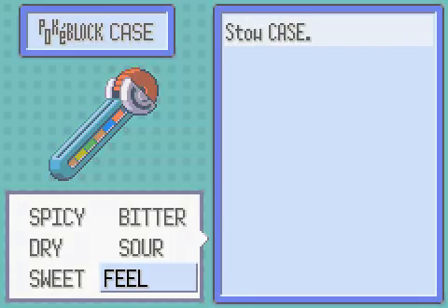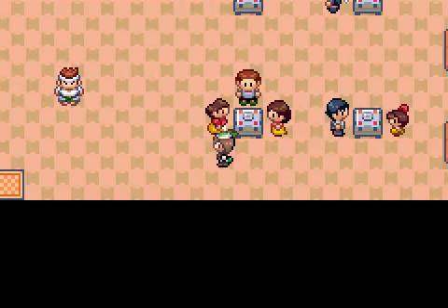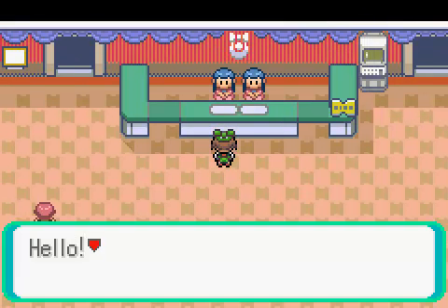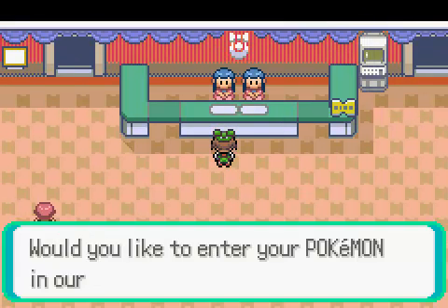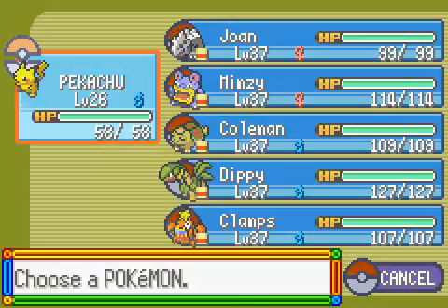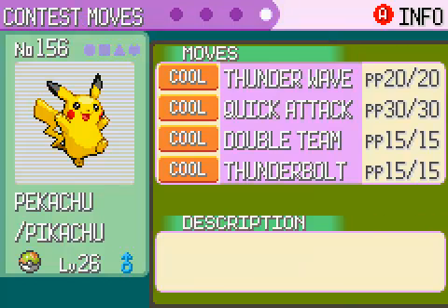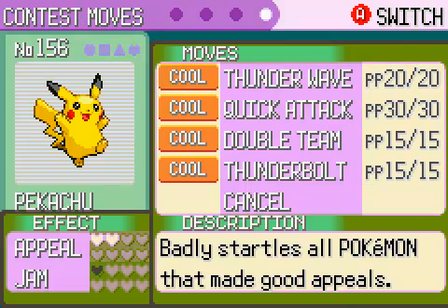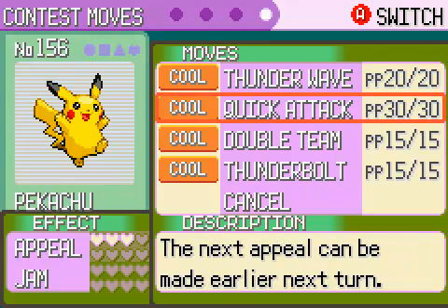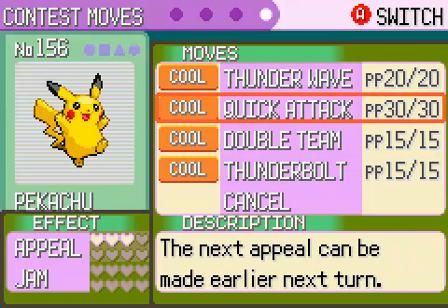I was lucky that Adamant actually does enjoy spicy flavors. That's about all I needed to do. Also, I raised it a level to get Thunderbolt, so now all four moves are cool moves. Let's see — Badly Startles, Good Appeals, Next Appeal can be made earlier next turn, Avoid being startled, and Highly Appealing. I am not going to remember what these things do. I hope it explains during the actual battle.